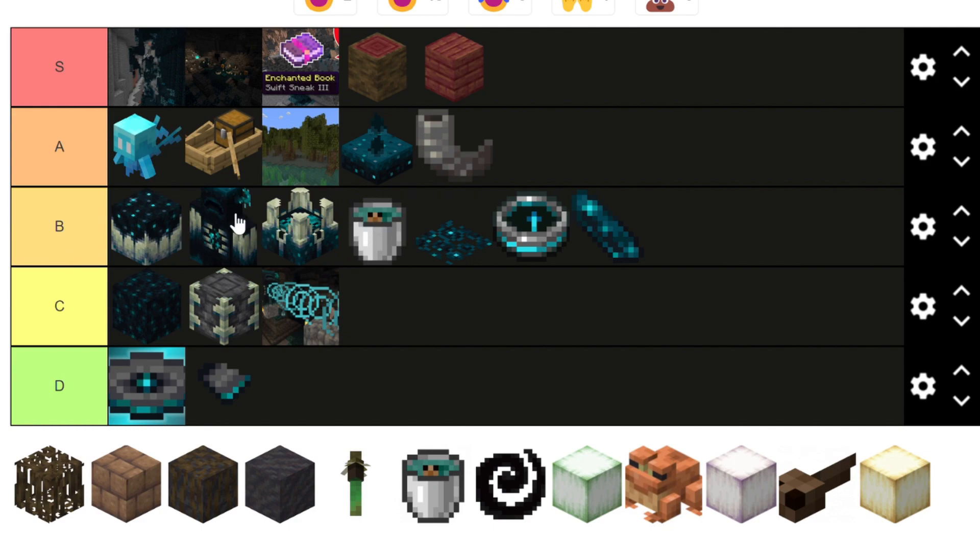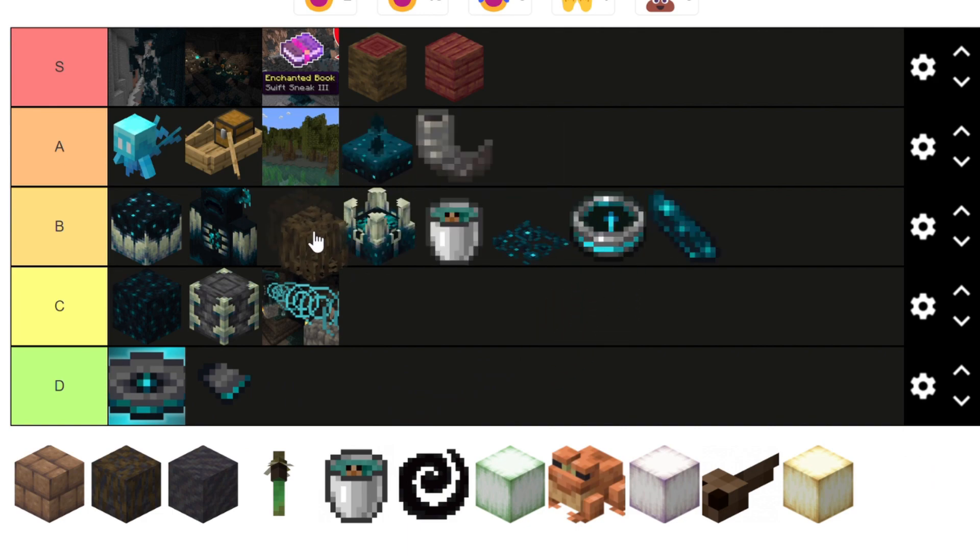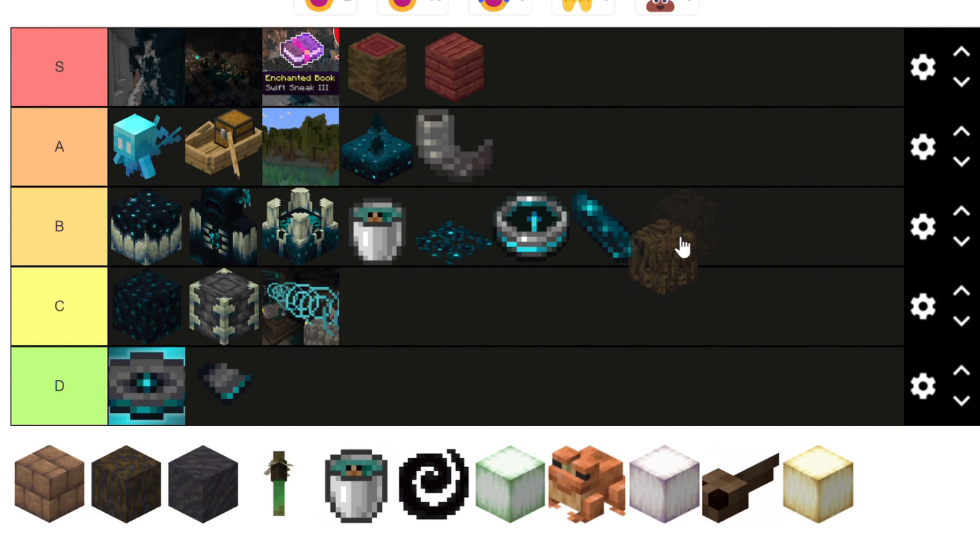The Warden — he's cool, he's strong, and he's beefy, so I put him in B tier right in the middle. He doesn't drop anything useful since sculk isn't that useful, and he's scary which can be good or bad. But overall, B tier in the middle.